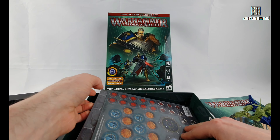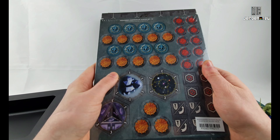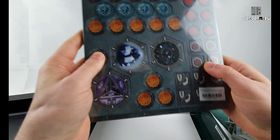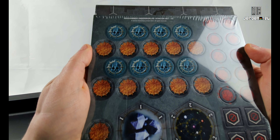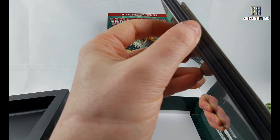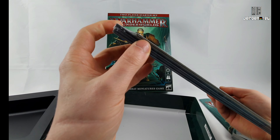And of course the tokens — all still wrapped, still got a barcode on it. Warhammer Underworlds starter set board pack. They look pretty nice, pretty high quality, and they're relatively thick as well — I think that's probably about two mil. And these boards seem pretty sturdy too.